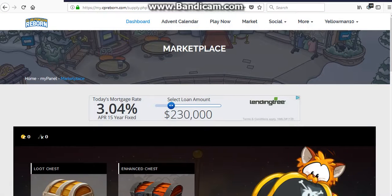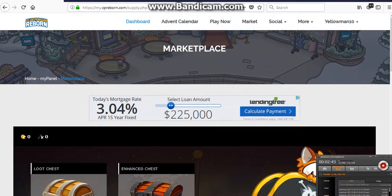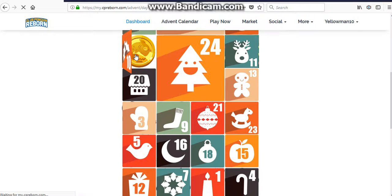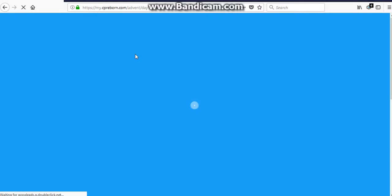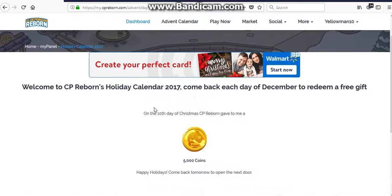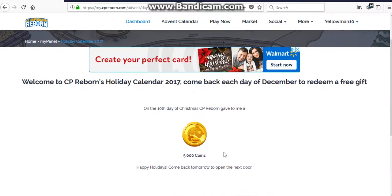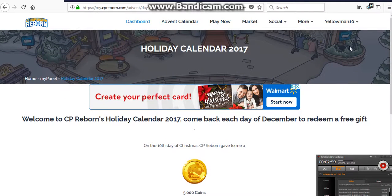Alright guys, it is time to go open the 10th door, which is right here. Looks like a coin. 5,000 coins — that is amazing!